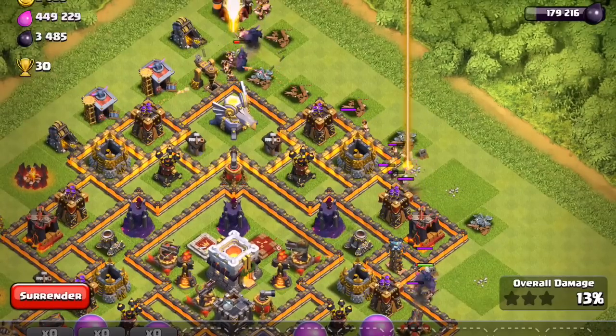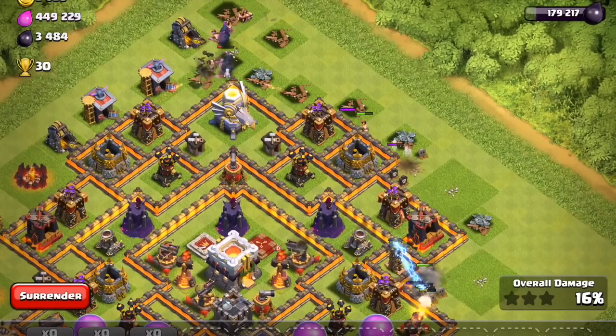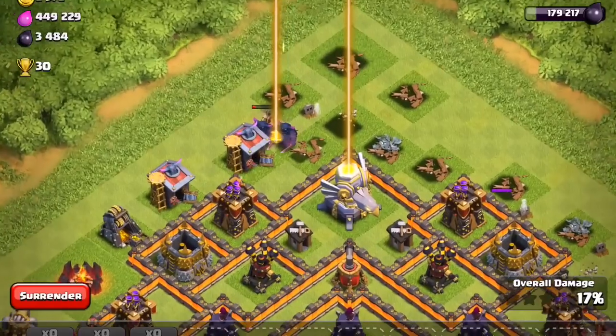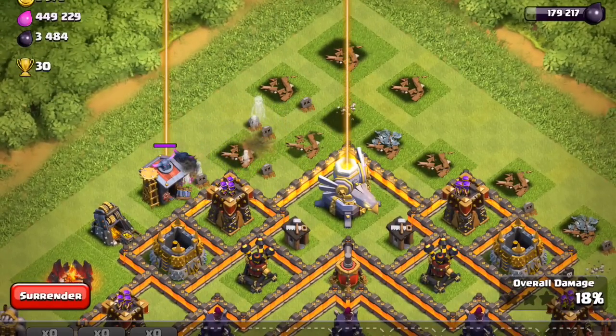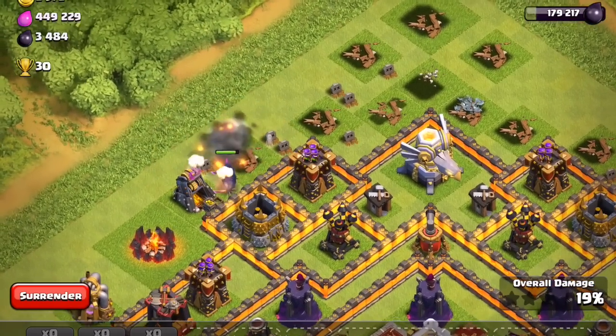The way it works is when troops spawn onto the field, it powers up, and I believe at a certain amount of troops when you spawn them on there, it's fully active and it shoots its beam. The beam goes straight up into the air, and the ball of fire comes down and does splash damage.